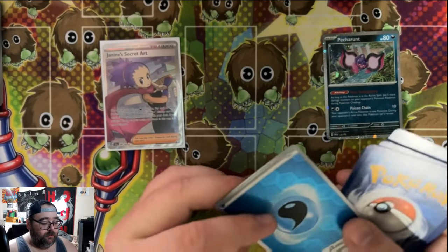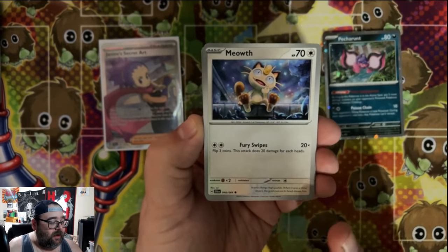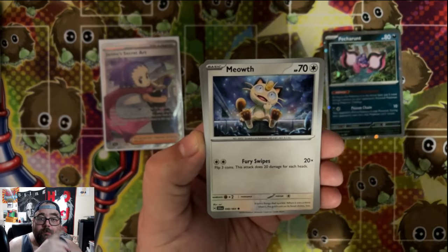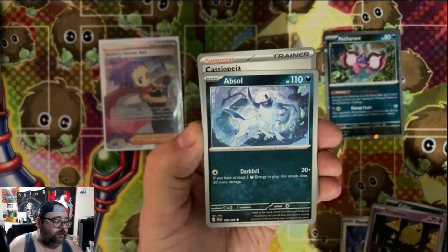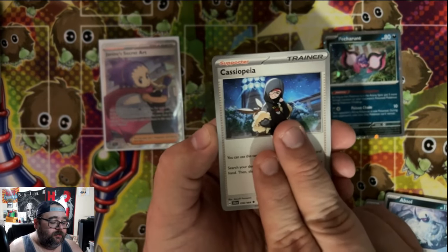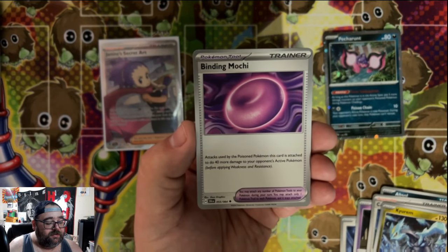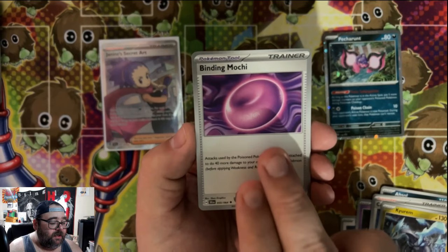Last code card. Looks like we got another Water Energy Reverse, so that's nice. We got this Meowth, which is done by Sui — beautiful artwork, not too familiar with this artist but I know they do a lot of TCG work. Zubat, not so much — I'm not a big fan of that artwork. We got an Absol, which is stunning, and I think Absol is one of the illustration contest Pokemon, so we've got some more Absol works coming soon. Bynemochi — another attack based on poison. It seems like this theme set is based on poisoning Pokemon, or at least Pekka Runt is, because Janine's Secret Art is based on poison and Bynemochi is based on poison.